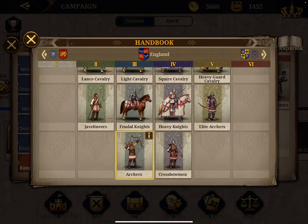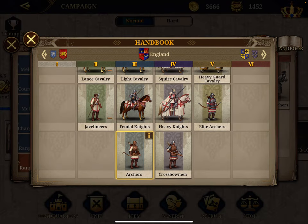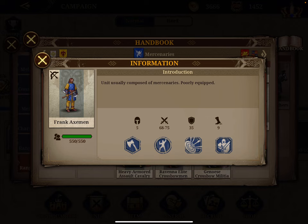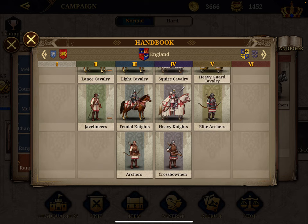Number nine is the regular Archers with a 119 total score, 59 attack, and a 10% damage amplifier. Number ten is the mercenary Frank Axman: a below-average score of 107, combined with 72 attack, a 6% amplifier, ignoring 10% of defenses, a mountain bonus, and reducing cavalry damage by 10%.